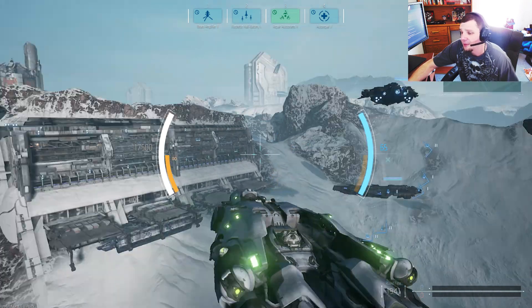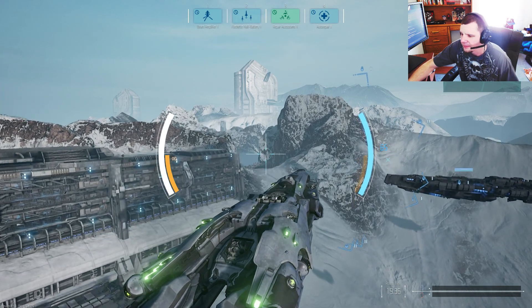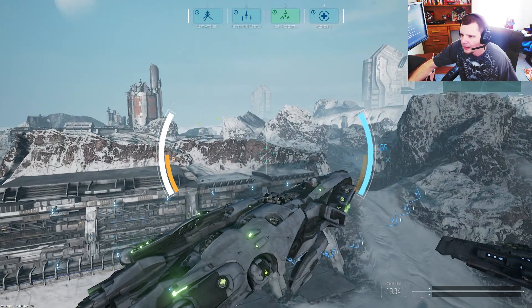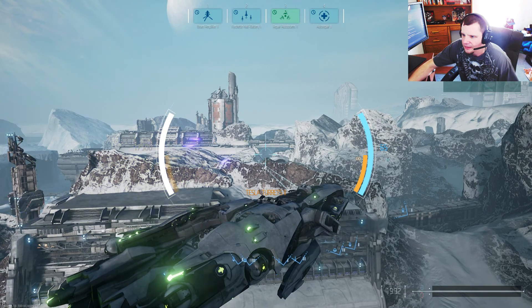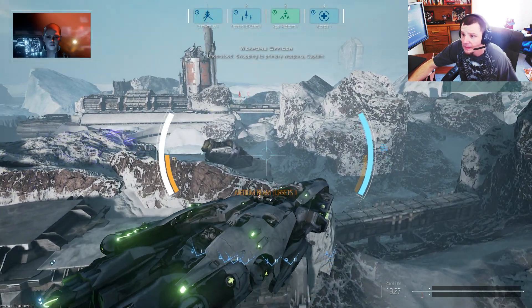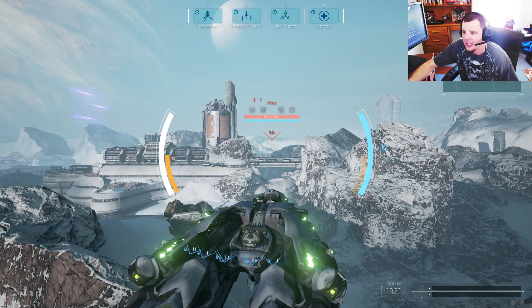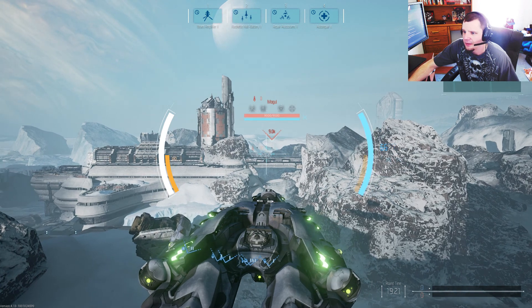First one that comes to mind is Ana from Overwatch — a little sniper rifle. And these are the Tesla turrets; you can't see much because it's not hitting an enemy. A very nice thing is both of their weapons have unlimited ammo, so you never have to worry about a reload.